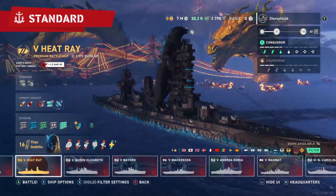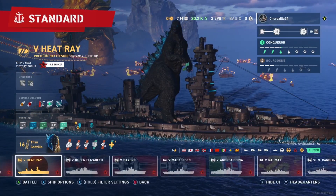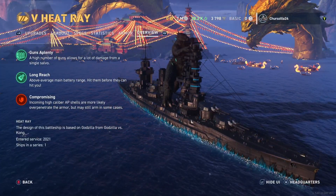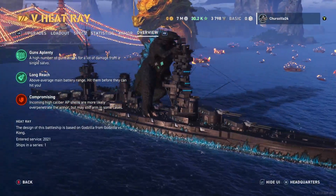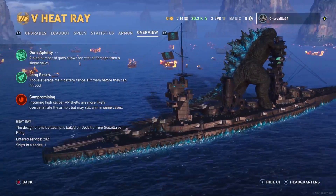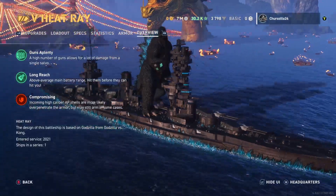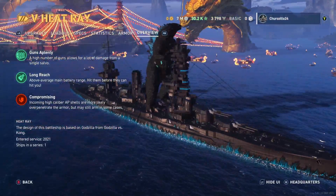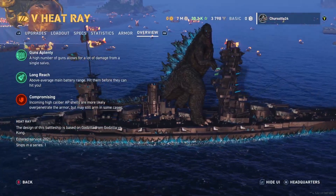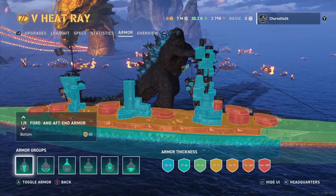I wanted to do a showcase of Heat Ray, the Godzilla ship. Yeah, I know — it's Fuso. You already know the weakness of Fuso: the armor's not good, high-caliber AP shells are more likely to over-penetrate. But it's got long reach, above-average main battery range, and guns aplenty. I love how they added Godzilla on the ship — he looks so cool, and the animation with the pink spikes is crazy.